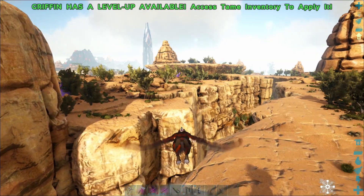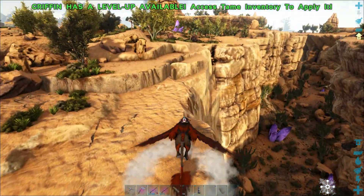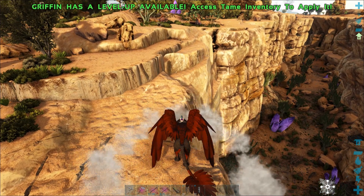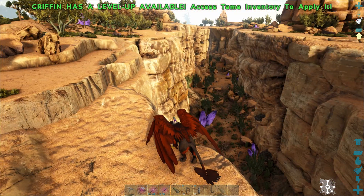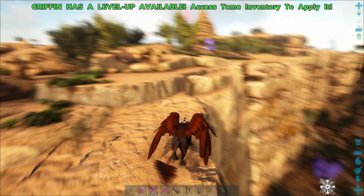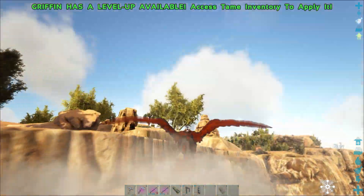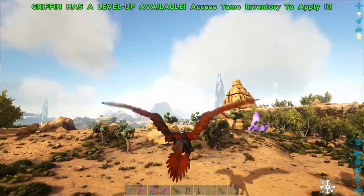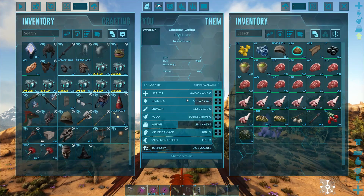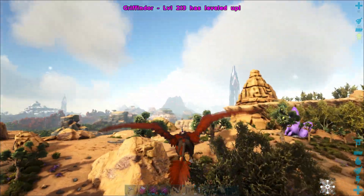Anyway, I'm gonna take everything. By the way, this is the canyon where I tamed my griffin, and right now it's surprisingly empty. It was swarming with every kind of griffin not so long ago, but we don't need another one — since I found out that griffins don't actually have any gender, so I can't breed them.